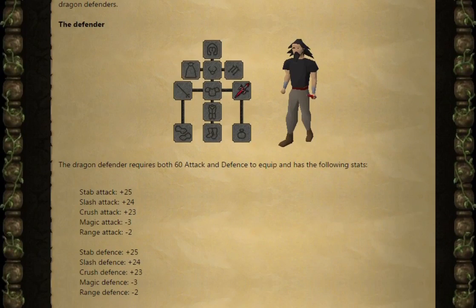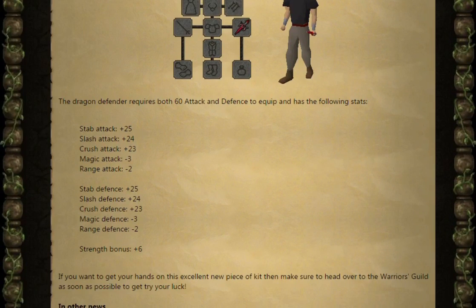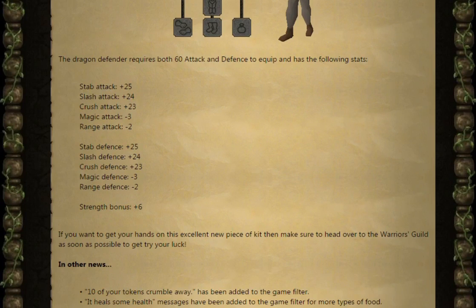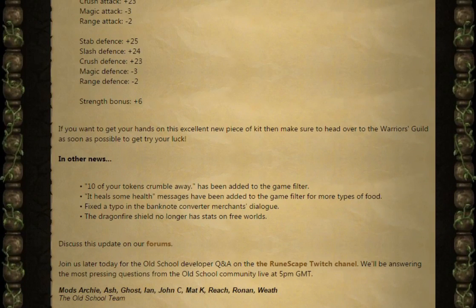Dragon Defenders require both 60 Attack and Defense to equip and have the following stats: +25 Stab Attack, +24 Slash Attack, +23 Crush Attack, -3 Magic Attack, -2 Range Attack, +25 Stab Defense, +24 Slash Defense, +23 Crush Defense, -3 Magic Defense, -2 Range Defense, and a +6 Strength bonus. If you want to get your hands on this excellent new piece of kit, then make sure you head over to the Warriors Guild as soon as possible to try out your luck.